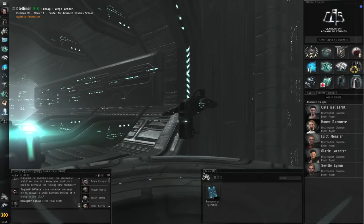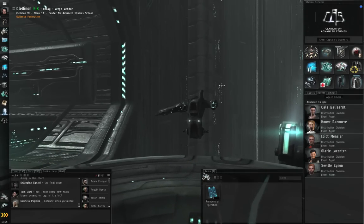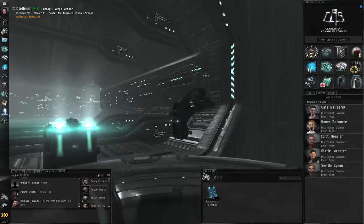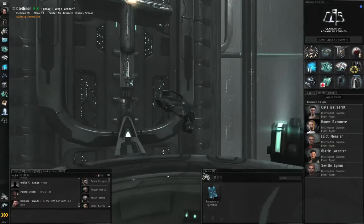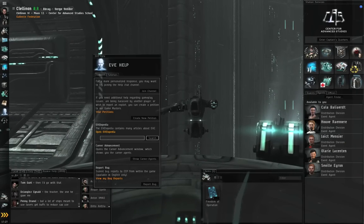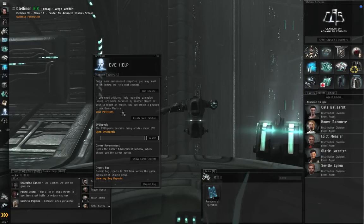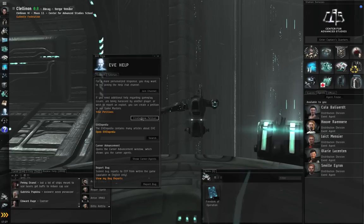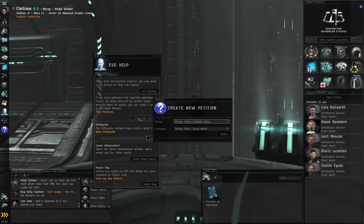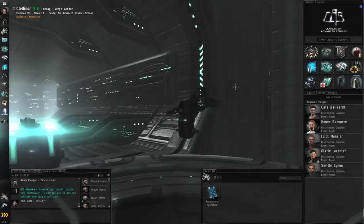Before we continue, a word of warning: do not, under any circumstances, decline a tutorial mission. The tutorial missions do not expire. If you decline them, you won't be able to continue them again — unless you go to the Help button on your Neocom, go to the Support tab, click the Create New Petition button, and tell a Game Master you're a noob and declined a tutorial mission and ask them to reset it. So don't decline any tutorial missions.